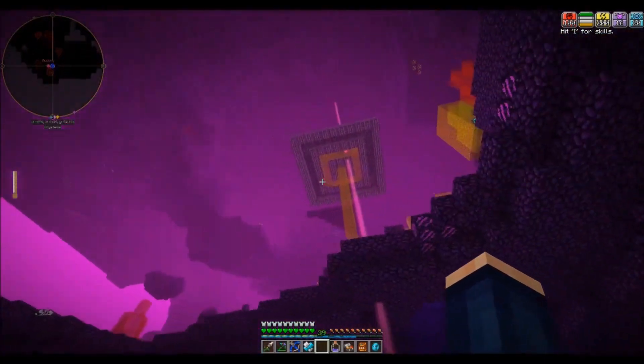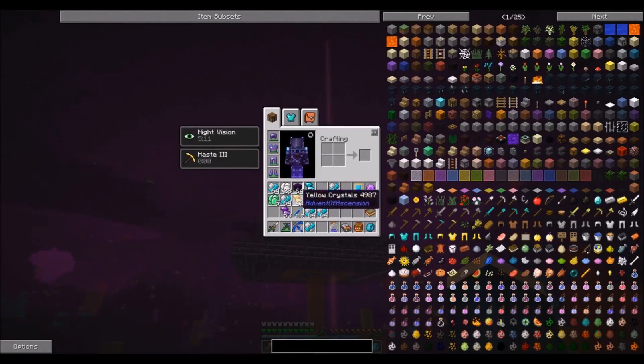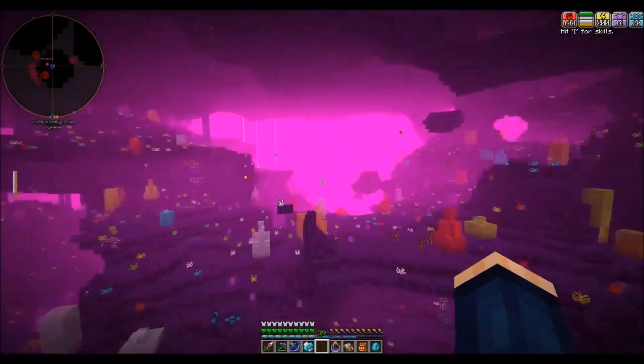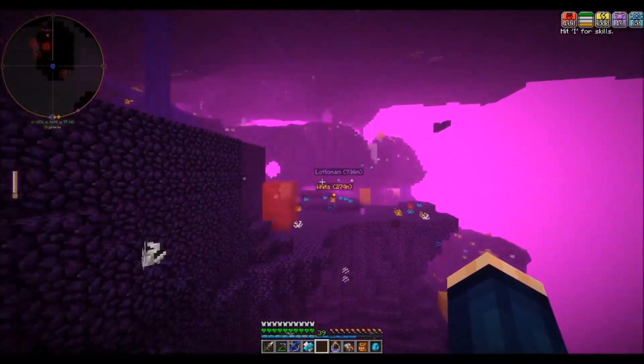Oh, I found an augury post. Basically, you can convert these crystals — any crystals — into Crystavia gems for the Lotto Man. Just something if you guys were wondering what that was for.